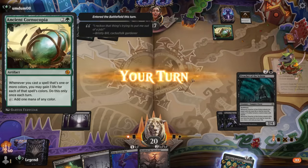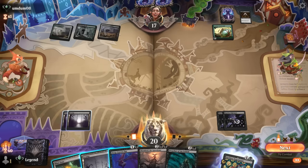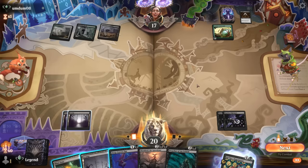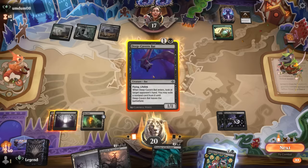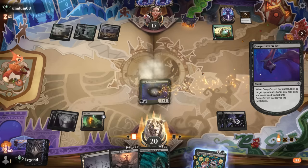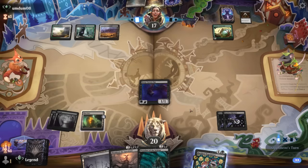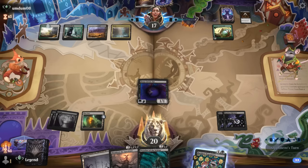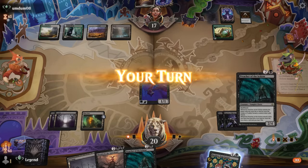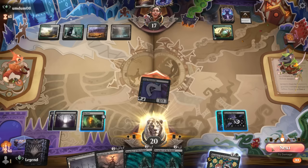Opponent has a Cornucopia for more ramp. Now we face an interesting decision: play Preacher to start drawing cards, or play the bat to take away an impactful four or five mana play. Shield Root can maybe carry us to victory. Going with the bat — opponent had two lands left. Playing Preacher would have worked a little better, but now we have that information. If we draw Bandit's Talent we can make them discard a bunch of lands. Opponent starts activating Mirex to make tokens.